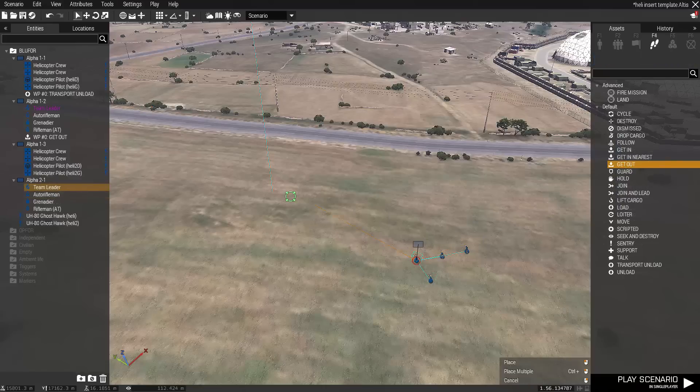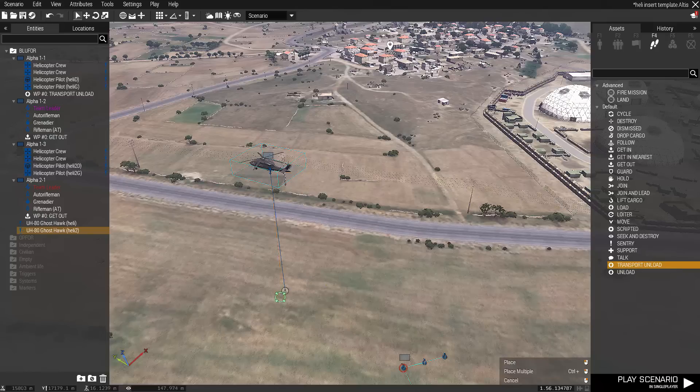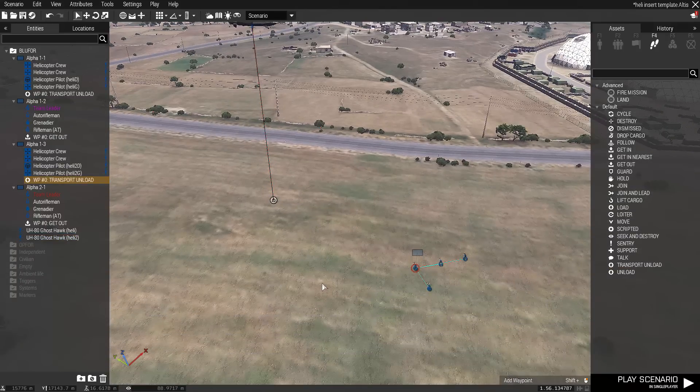After all units have been properly scripted, you must then give them a get out waypoint. You must also give the helicopter a transport unload waypoint. Together, these waypoints will cause the vehicle to land, allowing all designated passengers to dismount. You can preview your creation by clicking play scenario.